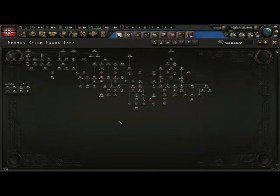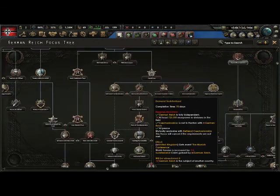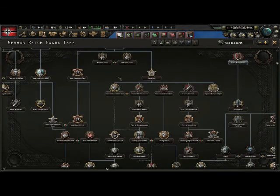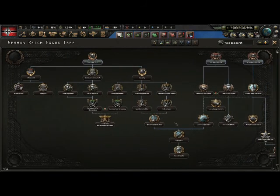There are different focuses for different things — they give you different stuff, like reasons to attack other people, which you need to actually declare war. The first important branch is the industry focus.